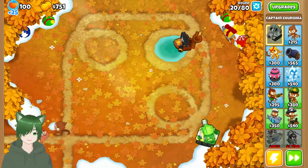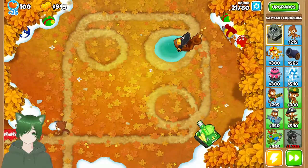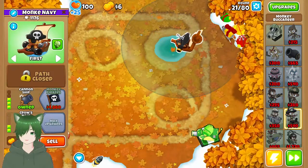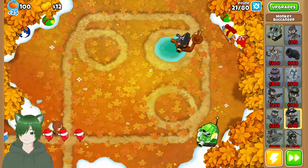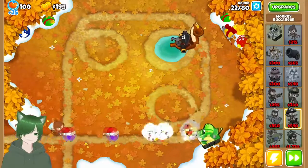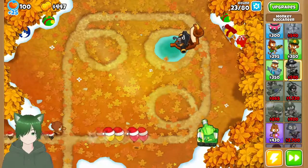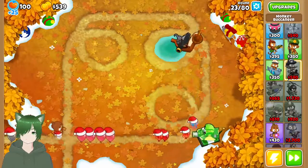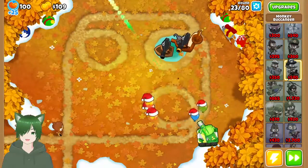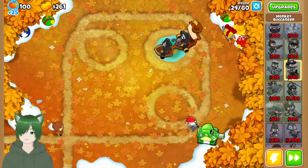I think it should be okay. I'm mainly using the Buccaneers, but I feel like I could put down a dartling or something. I want to get the monkey pirates — the cannon ship — that's what I need. That way we have a little bit more popping power, especially for the early MOABs.